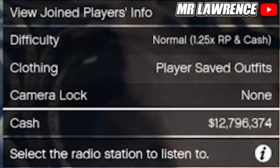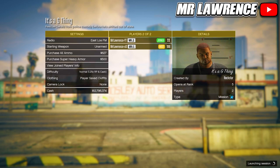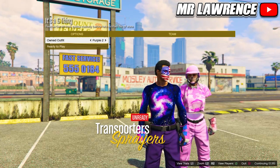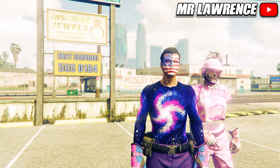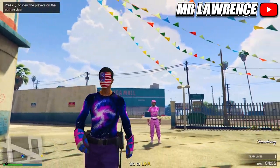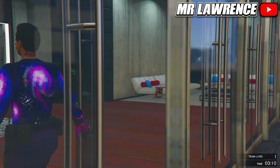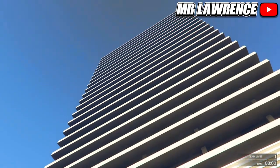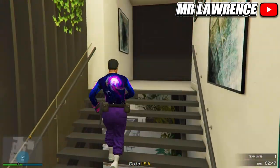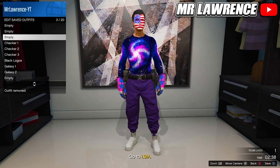Just make sure that the host changes the clothing setting to player saved outfits, then the host can start the mission. When you are on this screen, press right on your d-pad twice, then ready up. Now make your way over to your apartment - you cannot see it on the map, but you should know where it's at. Just enter your apartment; if it doesn't allow you, blow yourself up on the blue circle and when you respawn you can enter. Now head over to your wardrobe. From here delete the 2 purple outfits and save this outfit in slot 19. Now quit the mission through your phone.